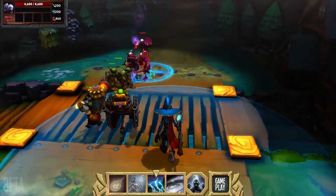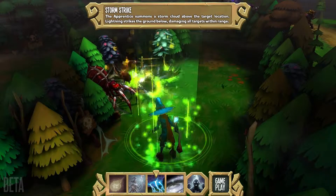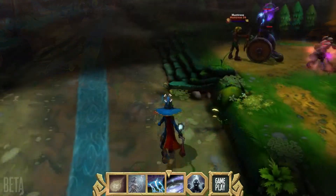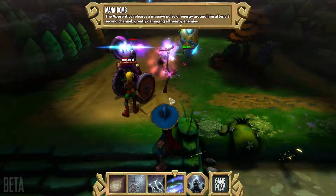If that doesn't get the job done, he'll use a Storm Strike to call lightning from the sky. Add in an overcharge and it kills creeps in a flash. Still not convinced? Don't let his appearance fool you, he's got a deadly trick up his sleeve — MANA BOMB!